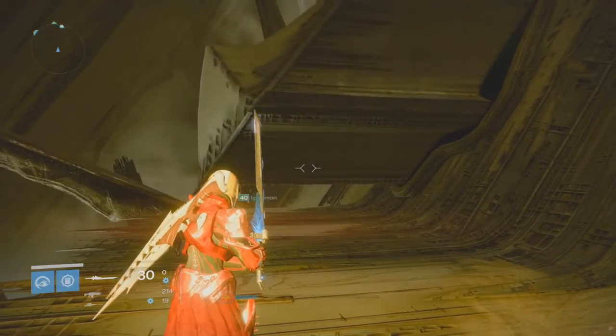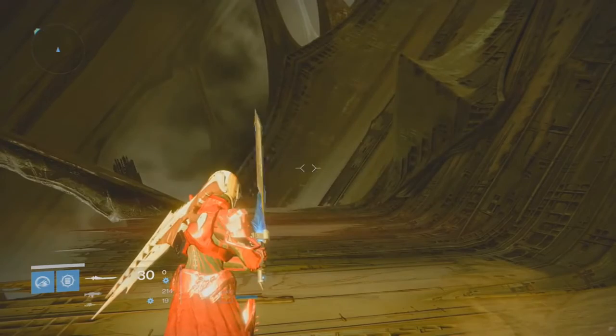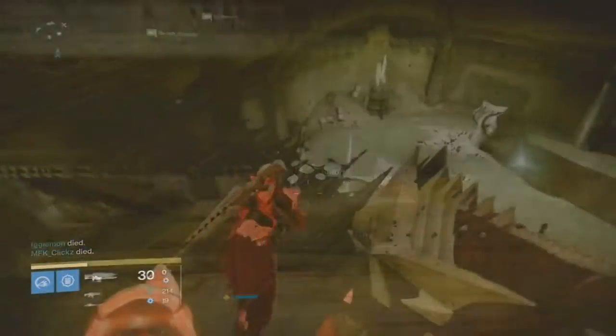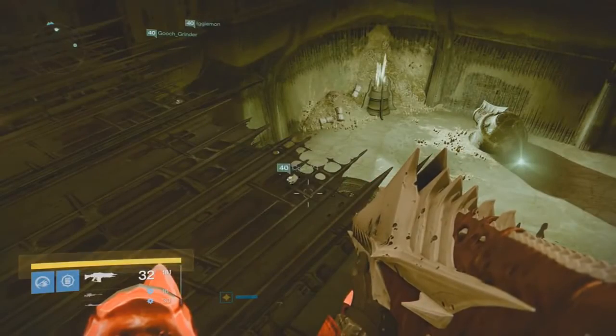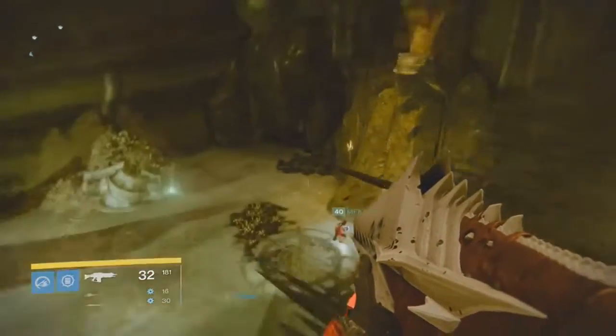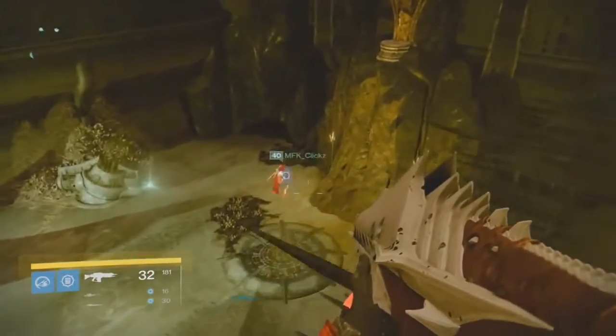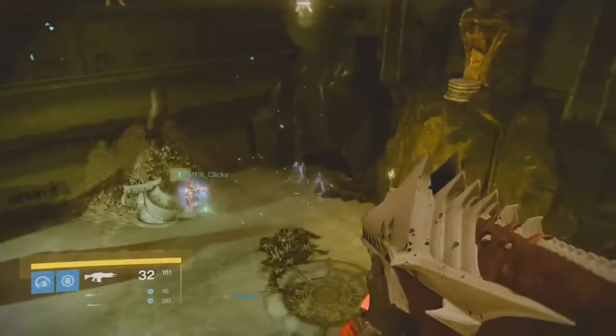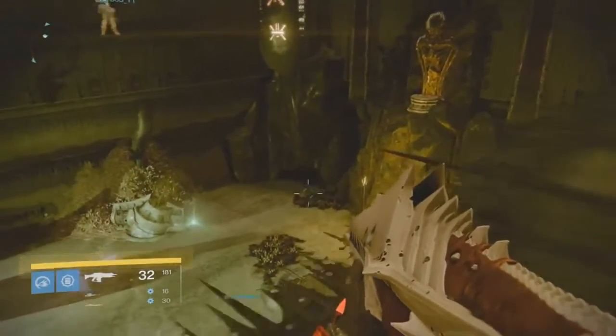This is where the clues and discoveries in the room halted. We tried everything we could think of and nothing new happened. The room is essentially a basketball court — there's a relic, a statue, and some jump pads. On the wall are some runes that light up when you dunk the relic, and at six runes lit, we get a buff called Overcharge. And that's all we know.